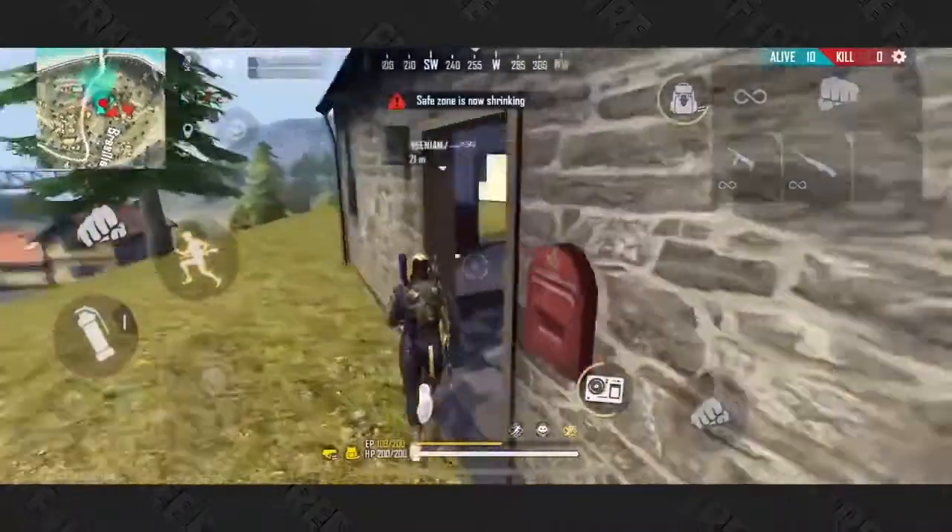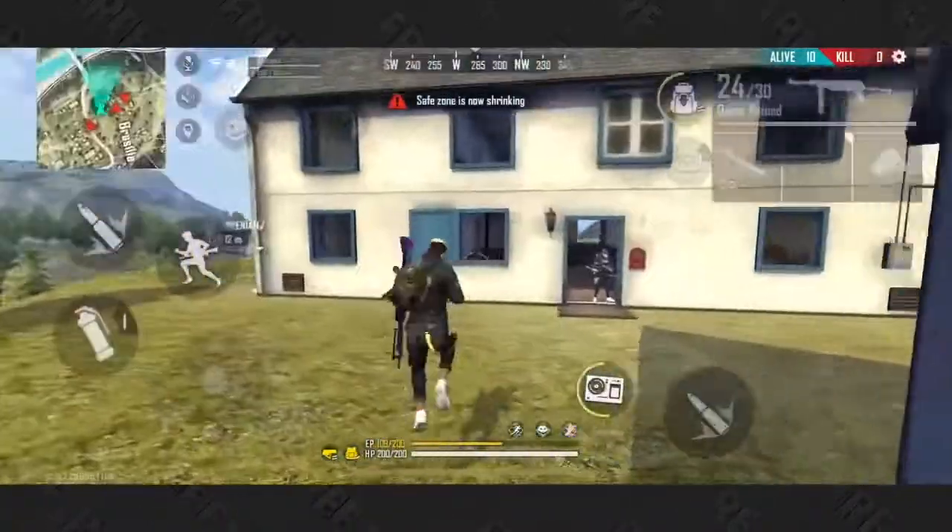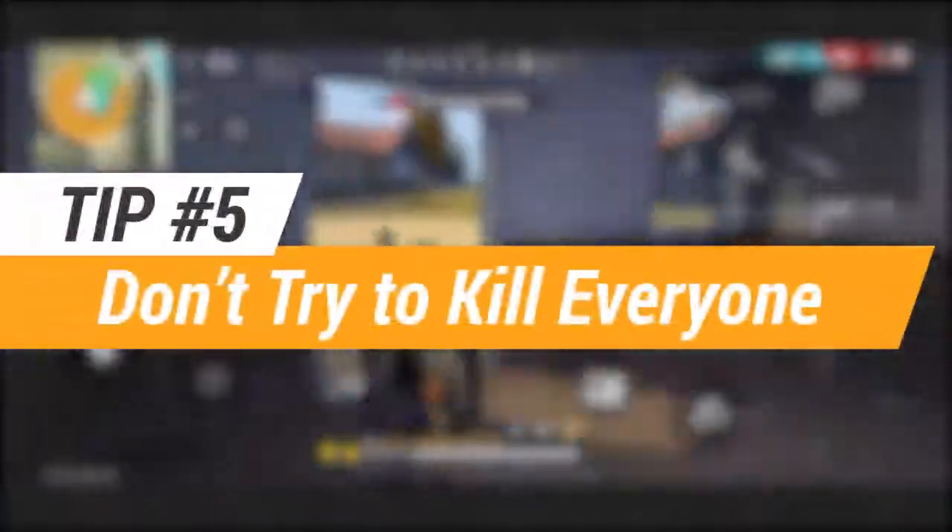Number four: don't rush at a player head-on. Sneaking in on them from the side makes you less vulnerable to a point-blank attack — they'll never know what hit them.